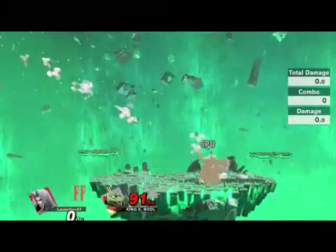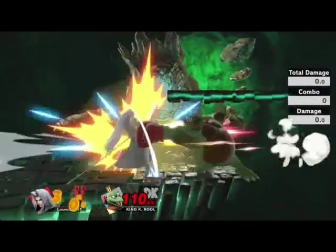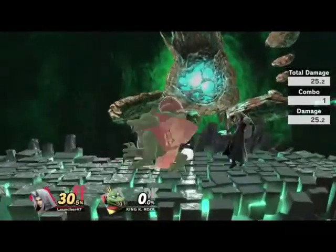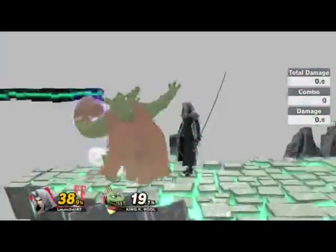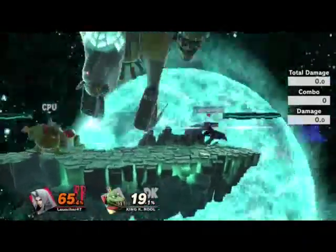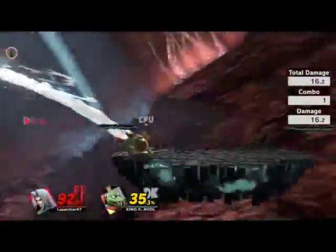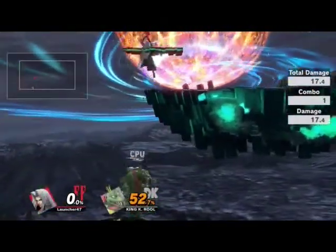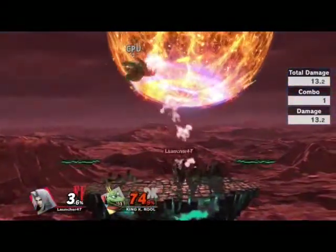That was poor timing. Let's try this again. His tipper is kind of in the center. Why isn't the super armor working? I think I'm just timing it wrong. He does have super armor on his smash attacks. Can we two-frame K. Rool? I think you can. I think you can probably two-frame most characters, but K. Rool is probably the biggest one because nobody can down air him.